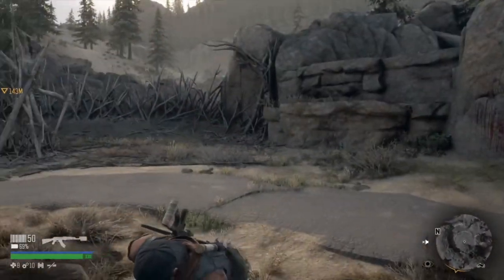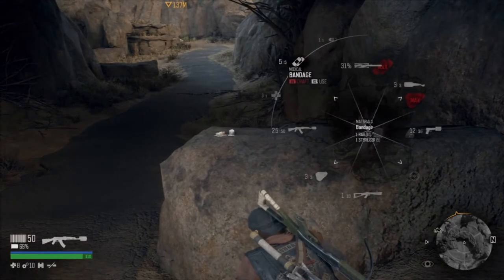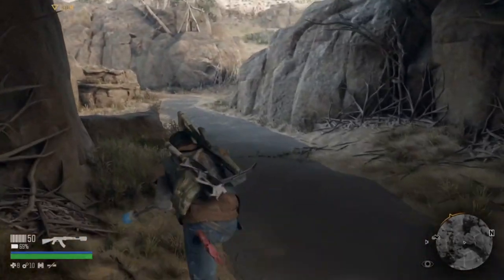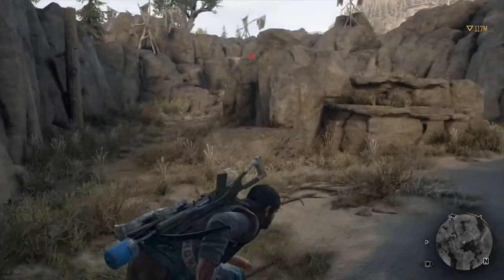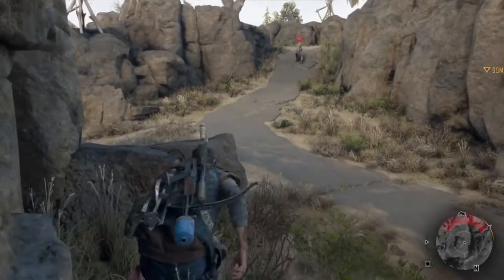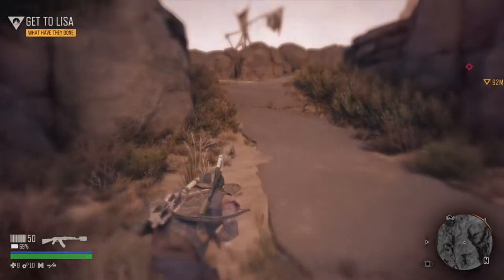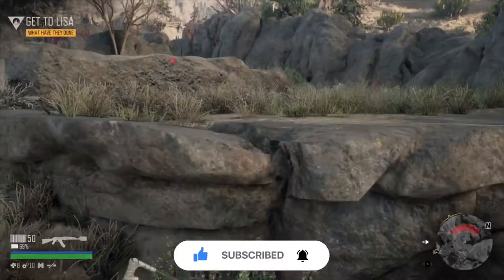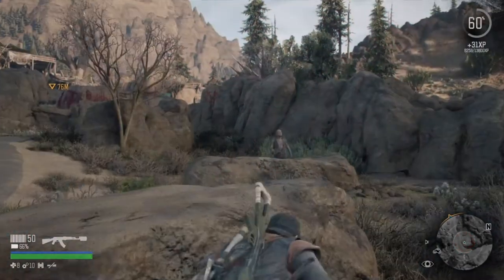Oh — he's spotted us and run off! I can see him, he's over there. Gotta make sure there's no more around before we take him on. He's still running — why does this guy keep running away? Do you reckon he's leading us towards them? Yeah, he's trying to trap us. He thinks he's going to get us, but little does he know he's messing with the wrong guy at the wrong time. Goodnight.